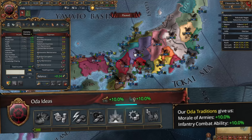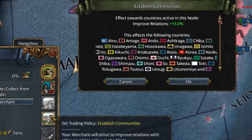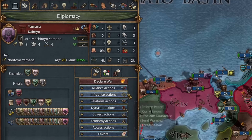10% morale of armies and 10% infantry combat ability. We can send a merchant to collect trade in the Hangzhou node and activate established communities in the Nippon node. This will increase the relations gain with all other daimyo by 15%, which can help us avoid a coalition in the short term. With most other countries having sea access, we'll hang onto our ships to help us speed up the siege progress.